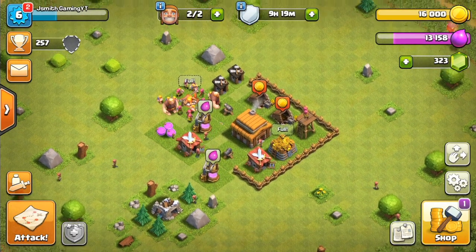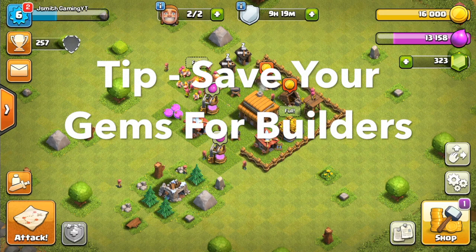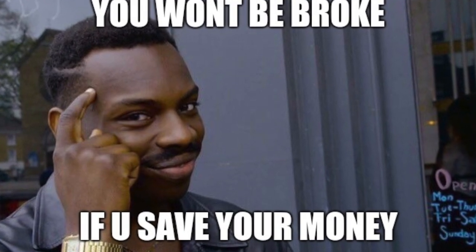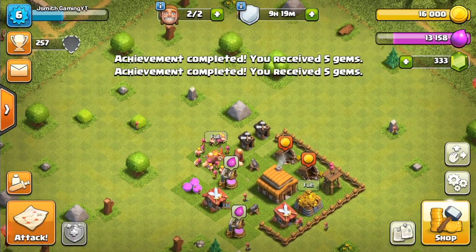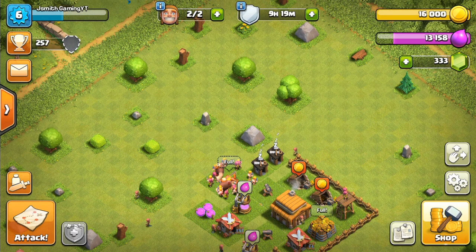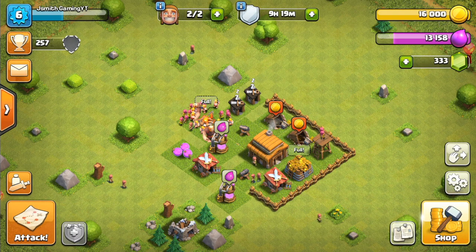One thing I really want to talk about before we get into the full list is that you have a limited amount of gems, and a lot of people watching this video are going to be free to play. So don't spend your gems to buy or upgrade buildings until you have more builders. Complete the challenges and you'll be able to get gems in greater abundance as you play. Save your gems, don't waste them on building stuff — just wait so you can get all five builders as soon as you can. It's very possible to get them for free.